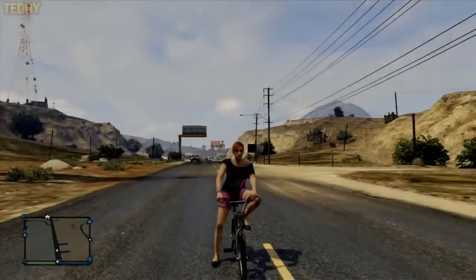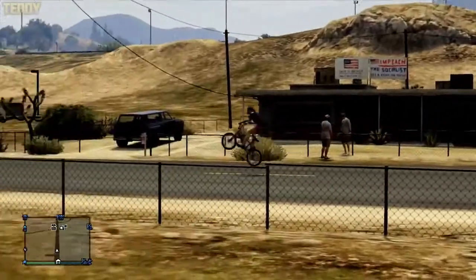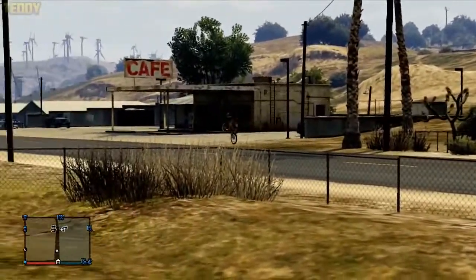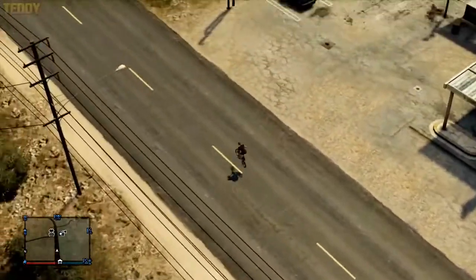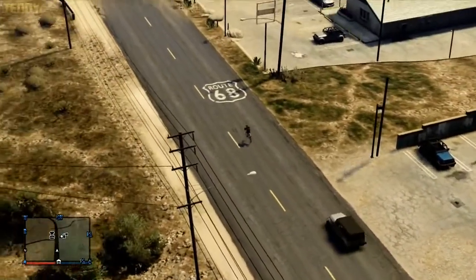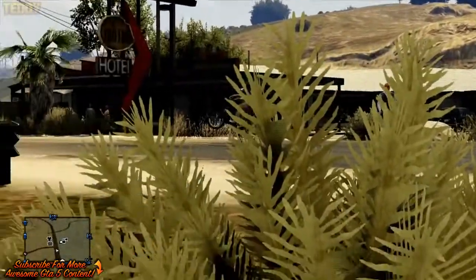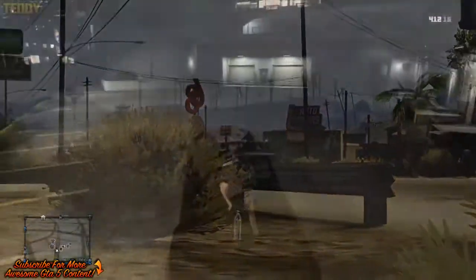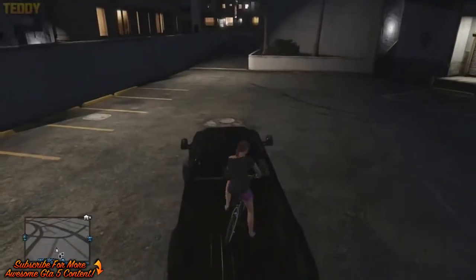Hey guys, my name is iCrazyTeddy bringing you another GTA 5 online video. Today I'm going to be showing you how you can store a bike in your garage as a normal vehicle. You're probably wondering why you'd want to do that, but this way you can just drive it out normally — you wouldn't have to take it off the rack, it also looks quite cool, and you can get your mechanic to deliver it to you at any moment in time.